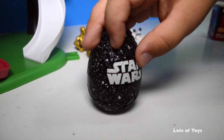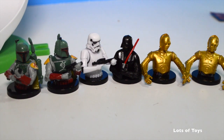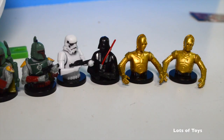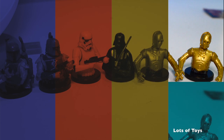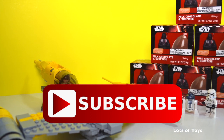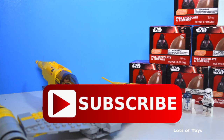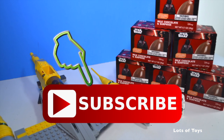And we also got an egg. So now we have Boba Fett, two Boba Fetts, one Stormtrooper, Darth Vader, and two C3POs. Hopefully next time we'll get R2 and Yoda. Well, that's it for us guys. Thanks so much for watching. Be sure to subscribe to this channel if you have not subscribed already, and also click the like button. Leave a comment down below as well — I would love to hear your thoughts on this video.